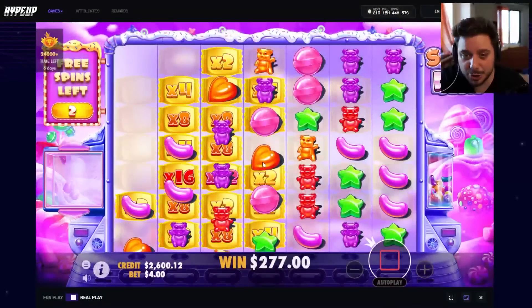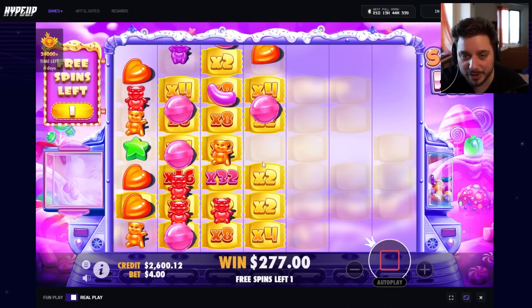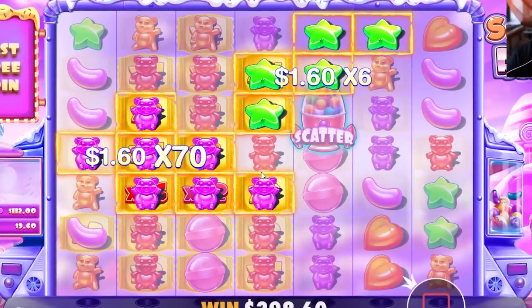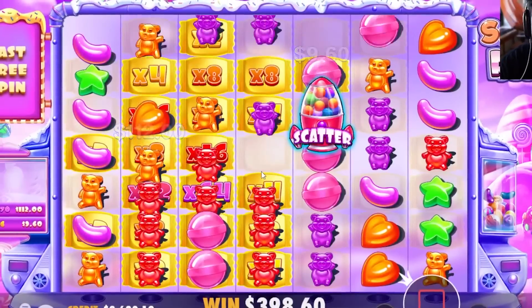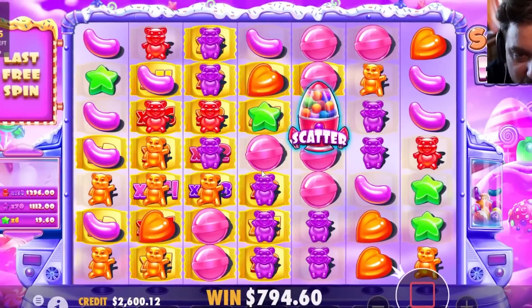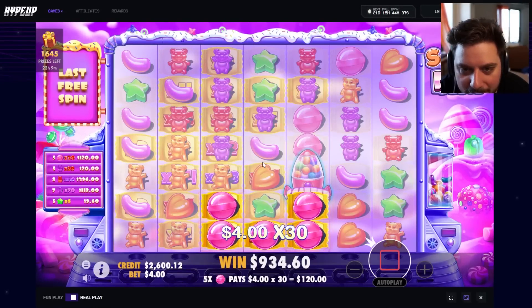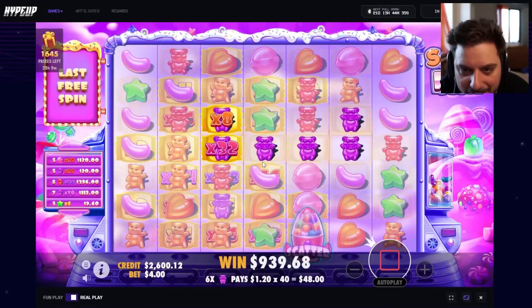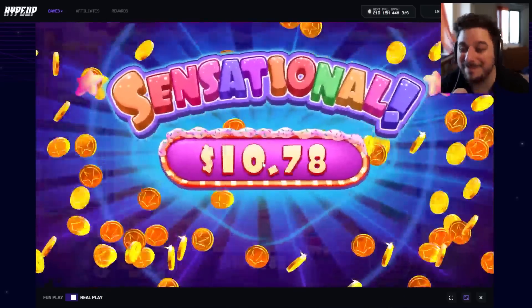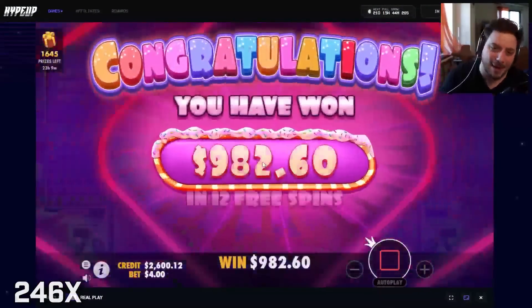Look at the 32x right there — 32x, 16x, both locked in the middle of that board. Can we get a hit on top? Purples are huge — 396 just on reds, keep going. Top symbol hits down there, that's going to be big by itself — 120. Can we get another hit on the 128x? Orange bears off by one. Massive first bonus of the day — that is the ideal situation doing bonus buy only.